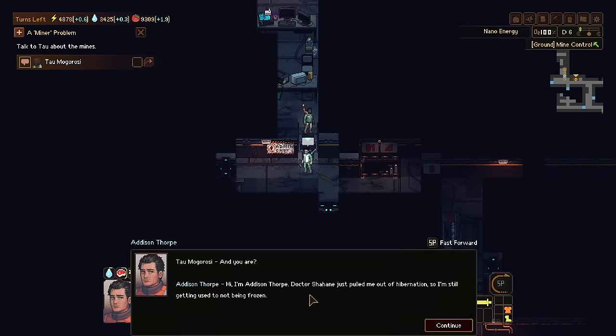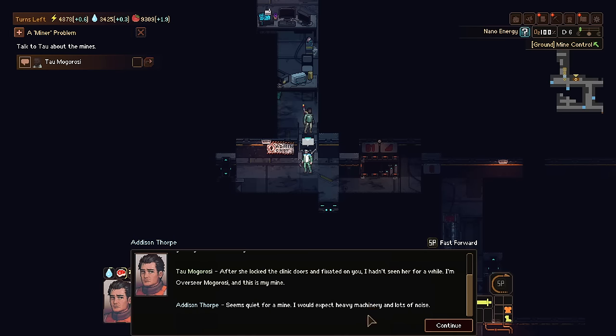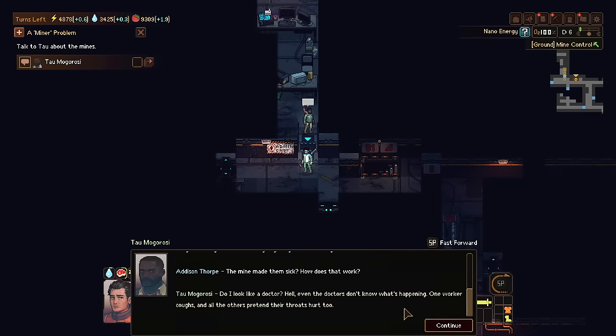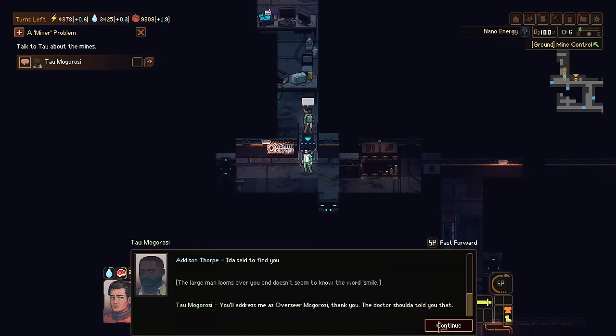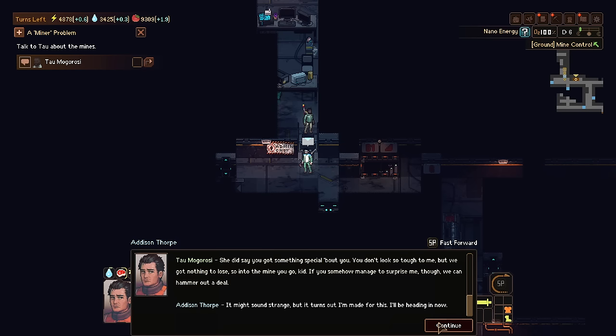Here's Tau. 'And you are?' 'Addison Thorpe. Dr. Shahani just pulled me out of hibernation so I'm still not used to being frozen.' 'After she locked the clinic doors and fixated on you, we haven't seen her in a while. I'm Overseer Mogorosi and this is my mine.' 'Seems quite quiet for a mine — I'd expect machinery and noise.' 'Yeah, we had to close the mine ever since the workers got sick. Real talk — it's an excuse to not work, bunch of lazy bastards. Mining Titan ain't no different than Earth and Mars, and they're costing me credits every day they aren't working.' 'Might sound strange, but it turns out I'm made for this. I'll be heading there now.'